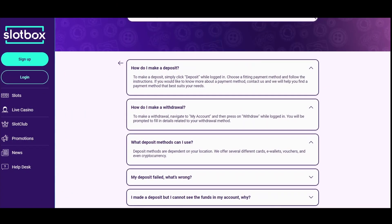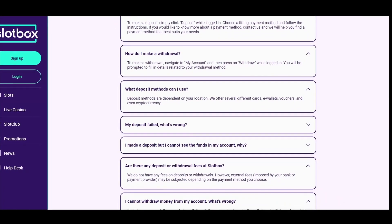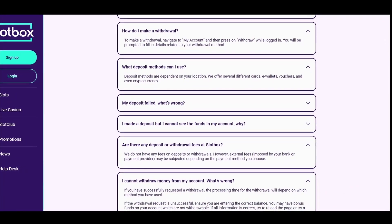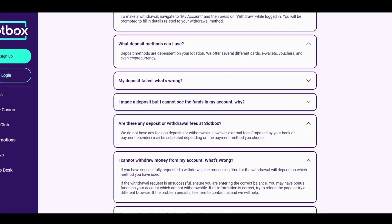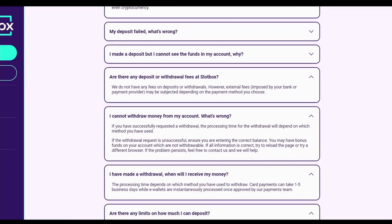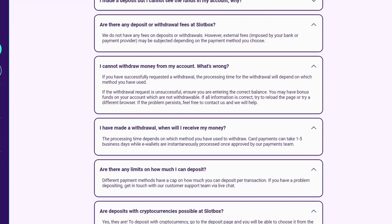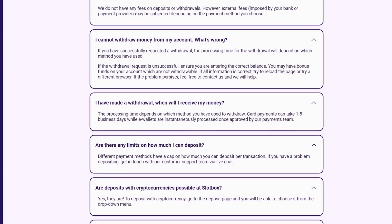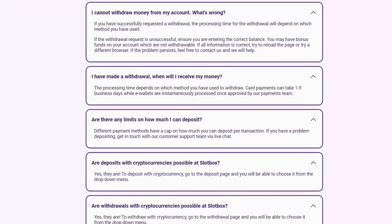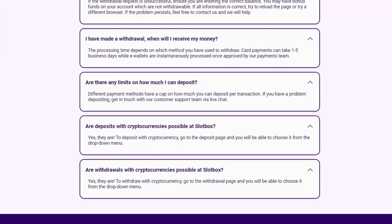As for getting your money in and out of Slotbox Online Casino, you can choose among numerous possibilities — from Visa and Mastercard, through e-wallets, to cryptocurrencies. The minimum deposit is 10 euros and the minimum withdrawal is 20 euros. Maximum limits for withdrawals are 4,000 euros per day, 16,000 euros per week, and 50,000 euros per month. Processing time is usually within 24 hours, and only bank transfers can take longer to process.